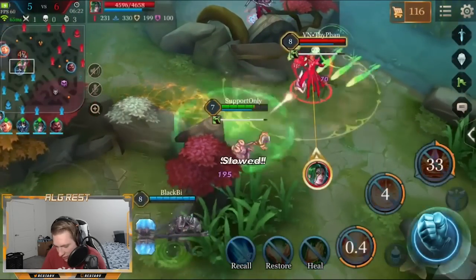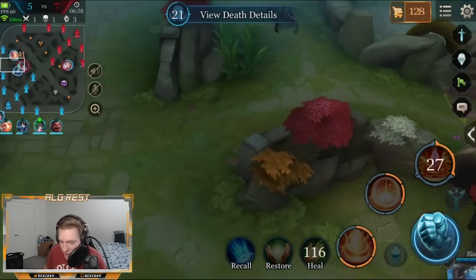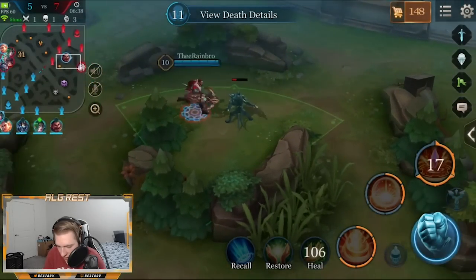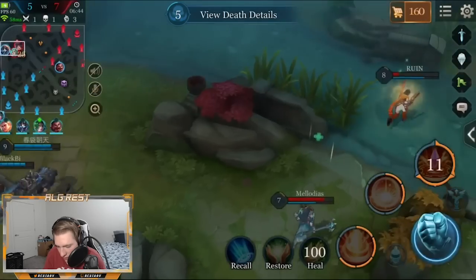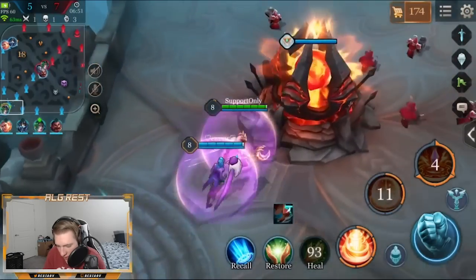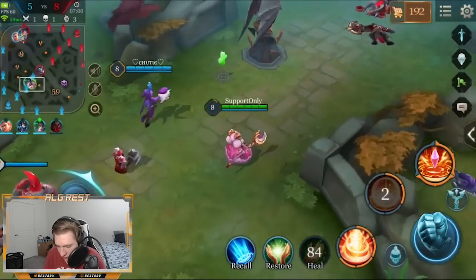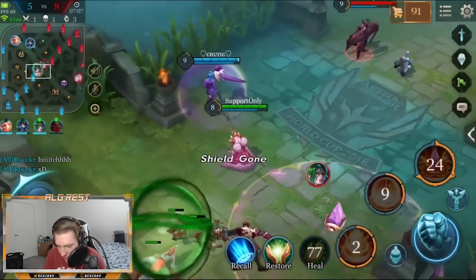I didn't want to waste my ult there but I did, and then I got caught out — I should have just kept running the other way. I wouldn't have died if I kept running. Quicker work is just getting some farm, and then Tia is back. I'll give us both a speed boost to get out of spawn and get us back to mid lane quicker. As someone playing support, you'll constantly want to look all around. I should have dropped that ult earlier — we would have been able to kill him.